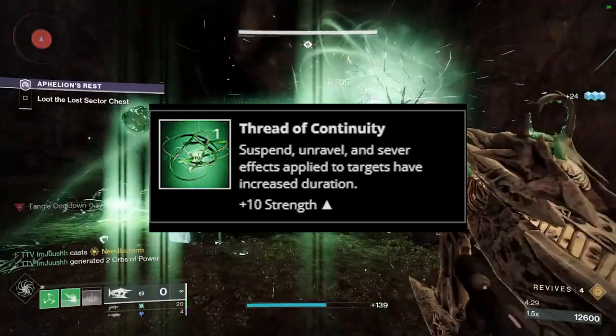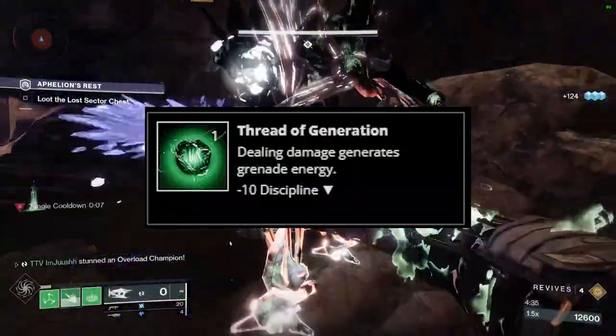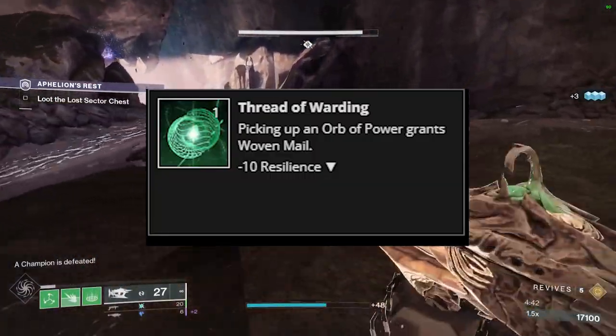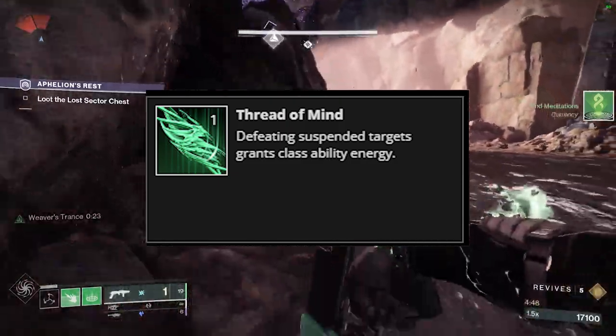Moving on to Threat of Continuity: Suspend, Unravel, and Sever effects applied to targets have increased duration. Threat of Generation: dealing damage generates grenade energy. Threat of Warding: picking up an Orb of Power grants Woven Mail. Threat of Mind: defeating suspended targets grants class ability energy.